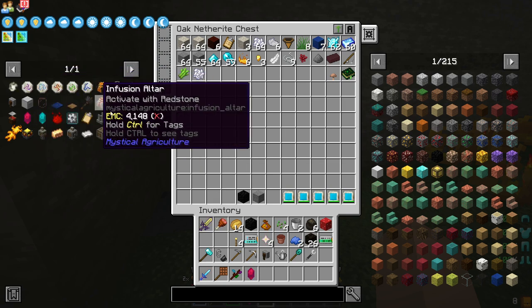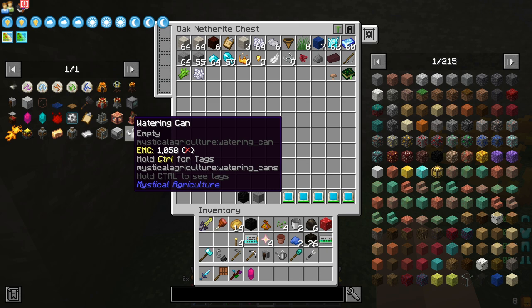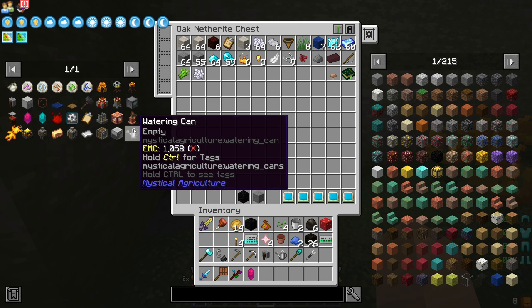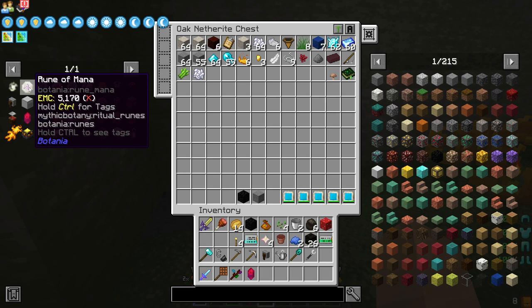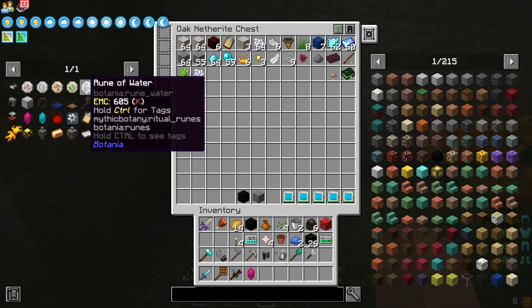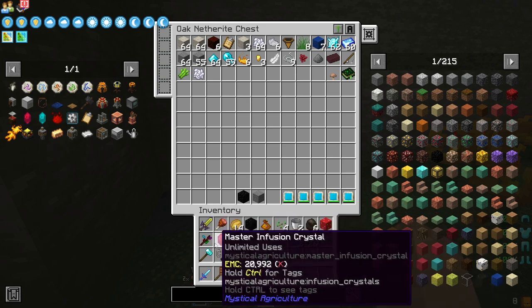To make the runes that we need here, you will see we need a rune of mana, rune of air, rune of fire, rune of earth, and a rune of water. So we're going to have to make each of these runes.